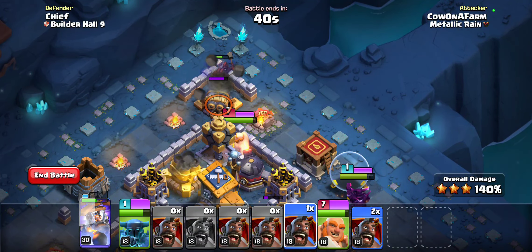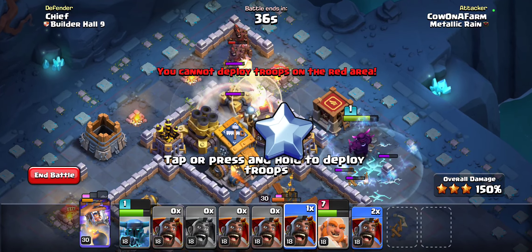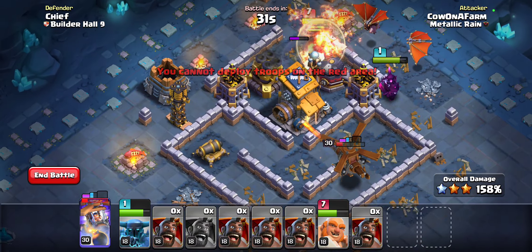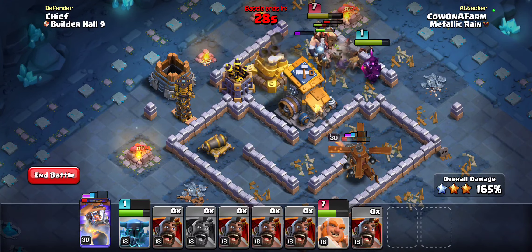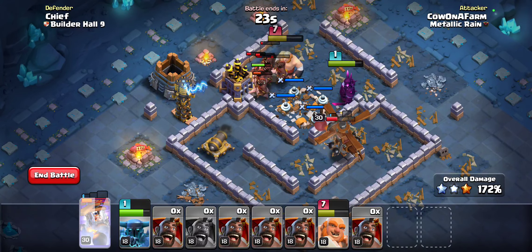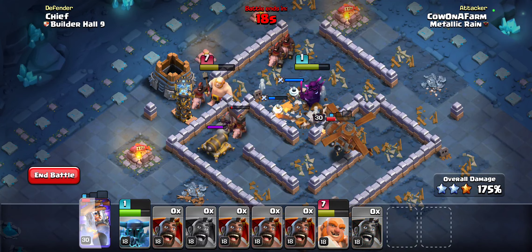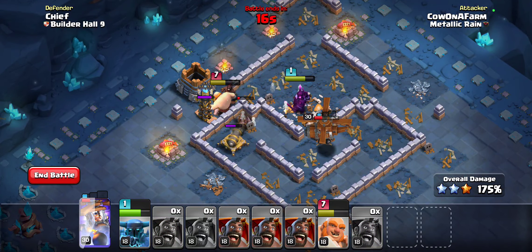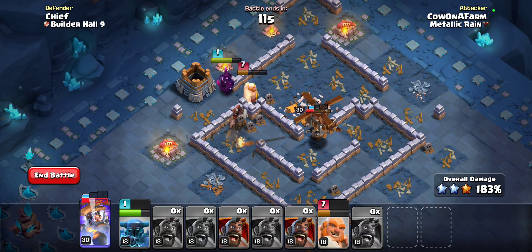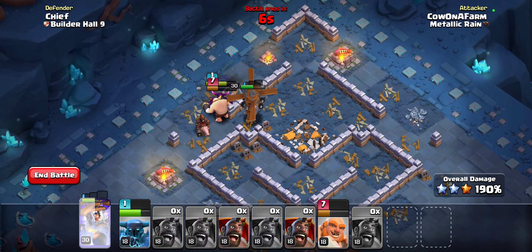We're going to go in like this and then pop that there. Oops, accidentally used my PEKKA here, which is no big deal. Going to pop everything here and hopefully in this last 30 seconds we'll be able to take out this base. I'm going to use the ability to take out these zappies as quickly as we can, but with plenty of hog riders we do always have to worry a little bit about time.